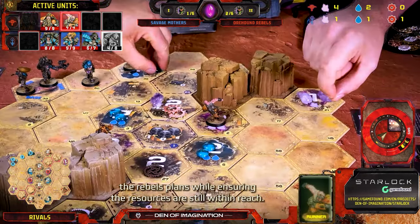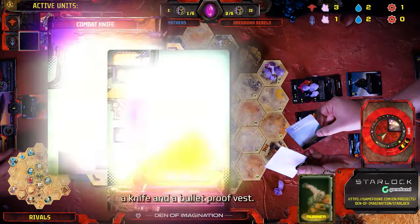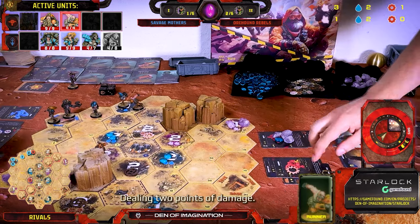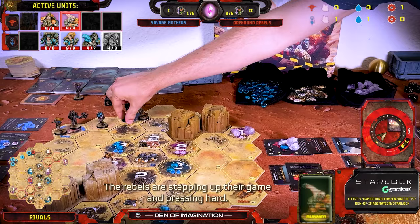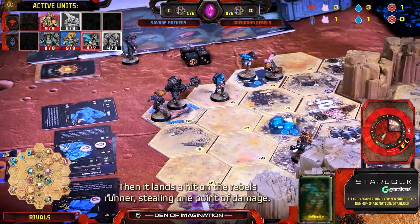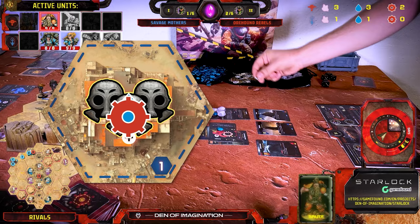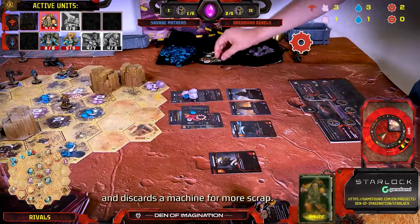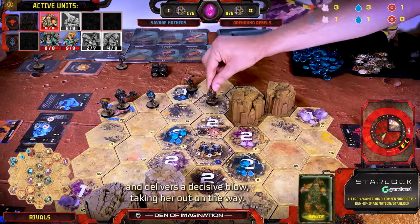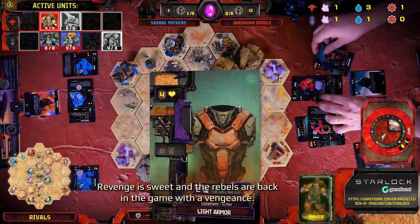The Savage Mothers' Thief takes action, stealing resources from the Rebels even though she can't carry them. The Thief leaves the stolen resources on the Hex and advances towards the base — a clever play to disrupt the Rebels' plans. The Rebels' Runner dashes to the shop, picking up a knife and a bulletproof vest. Equipped and ready, the Runner charges up to the Savage Mothers' Runner and lands a solid hit, dealing two points of damage. The Savage Mothers' Runner uses a discovery action and draws the Arbiter card, then lands a hit on the Rebels' Runner dealing one point of damage. The Rebels' Brute makes a power move, heading to the market.